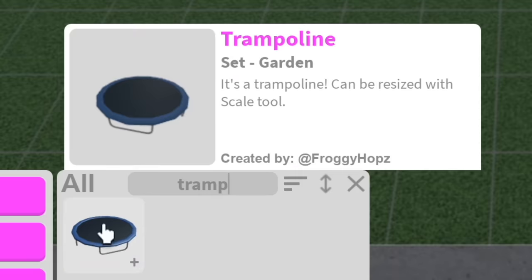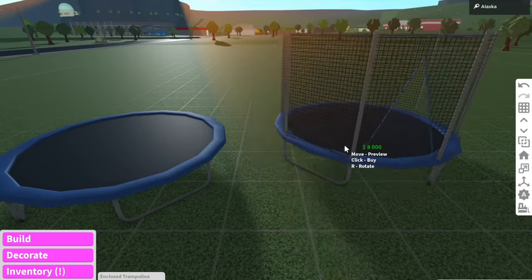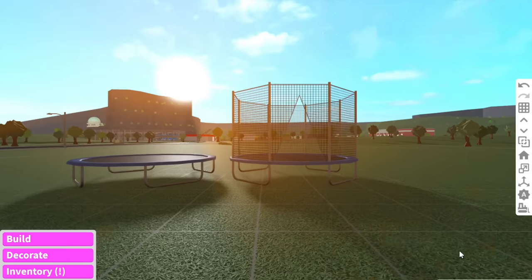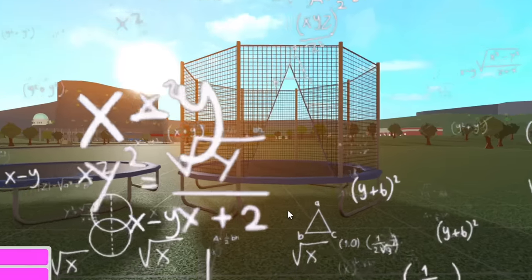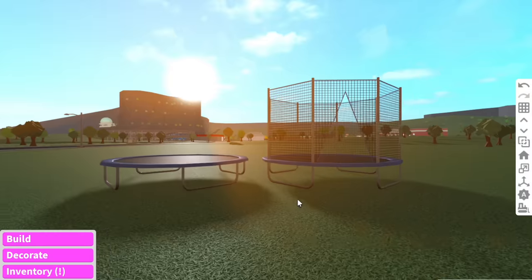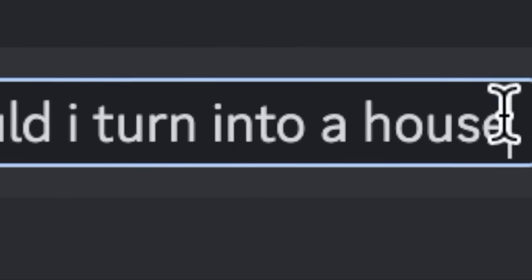So that being said, let's get started. In the Bloxburg category, there's two options of trampolines — this trampoline and then the net trampoline. But if we're going to be making it into a house, I think this trampoline would definitely be easier. Or maybe this one would. Actually, I don't know. I am confuzzled. You know what? I'm going to let you guys pick.